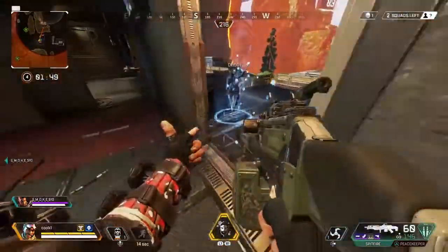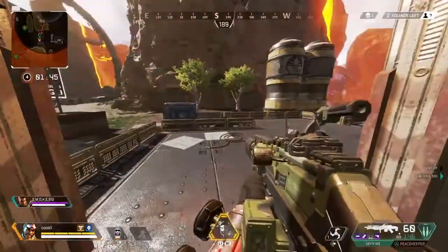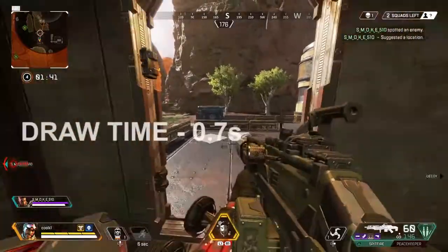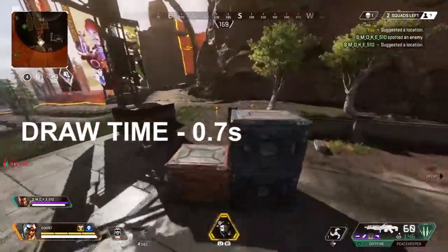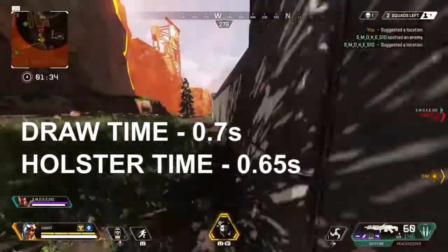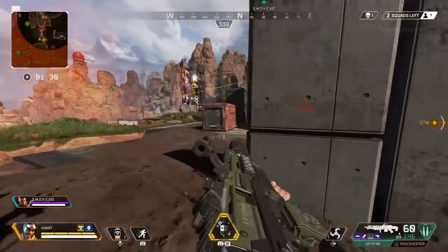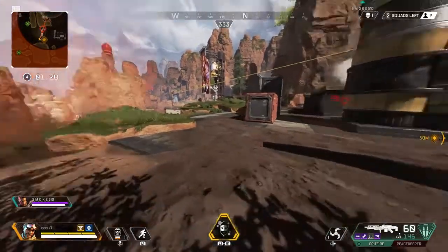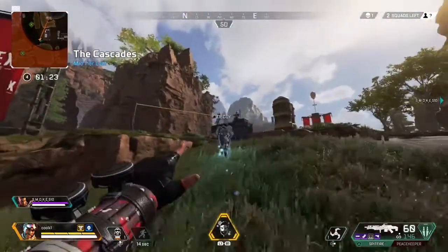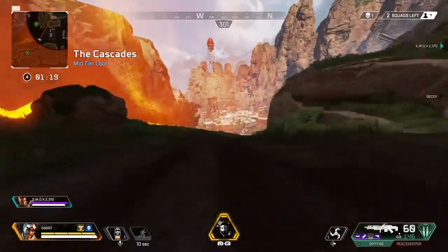Wherever I find out how much the extended mag cuts down the reload time, I'll put it on screen below. For the draw time of this weapon, it takes 0.7 seconds to draw the gun out and 0.65 seconds to holster it and switch to another weapon. It's a notable difference. Make sure you have cover or teammates covering you when switching weapons.